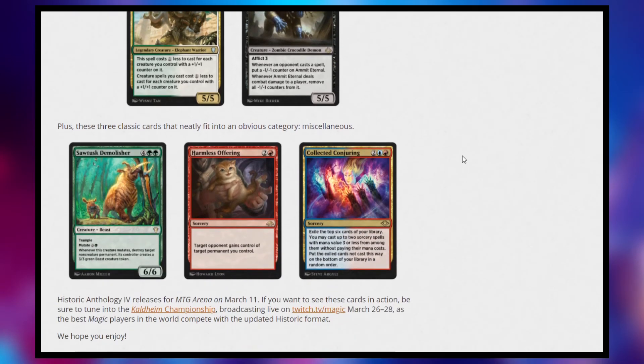Next, we have just some miscellaneous cards. We have Sawtusk Demolisher, which is actually a new mutate card from Ikoria Commander — a 6/6 with trample, mutate it for four. Whenever it mutates, destroy target non-creature permanent, and its controller creates a 3/3 green beast creature token. So you can start destroying your enemy's lands and giving them 3/3s. If your opponents don't have any non-creature permanent including not having land, you do have to start targeting your own stuff. But I think in a mutate deck, this is going to be a powerhouse.